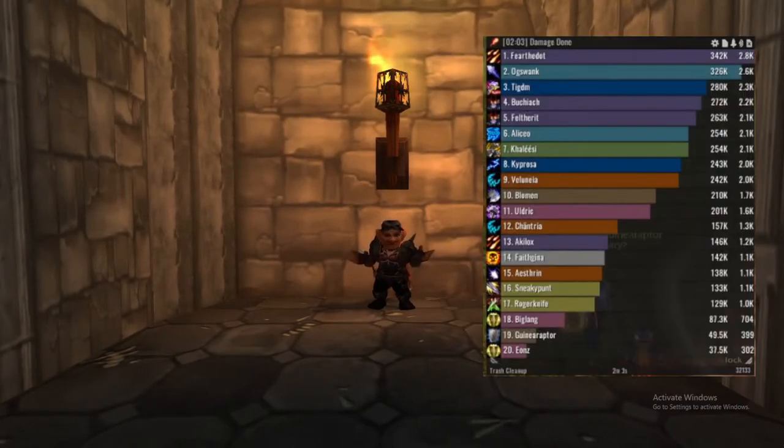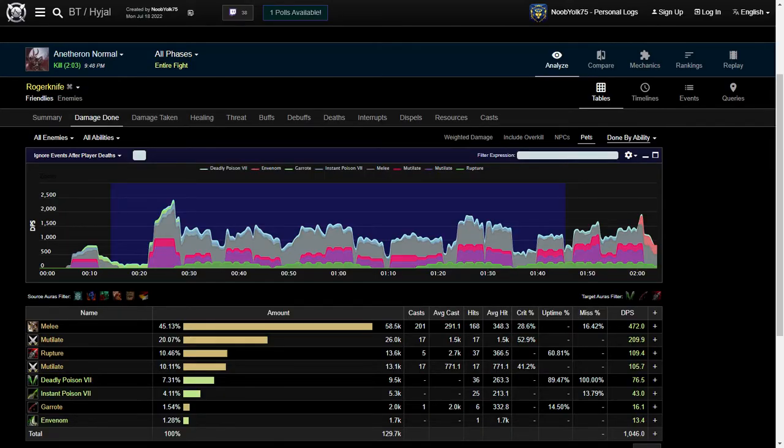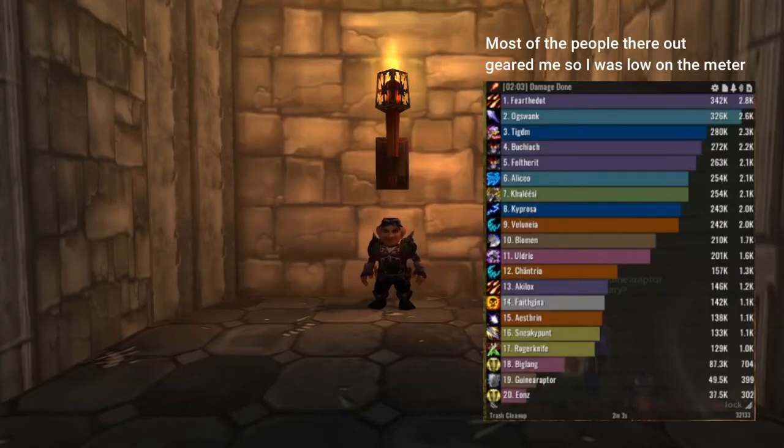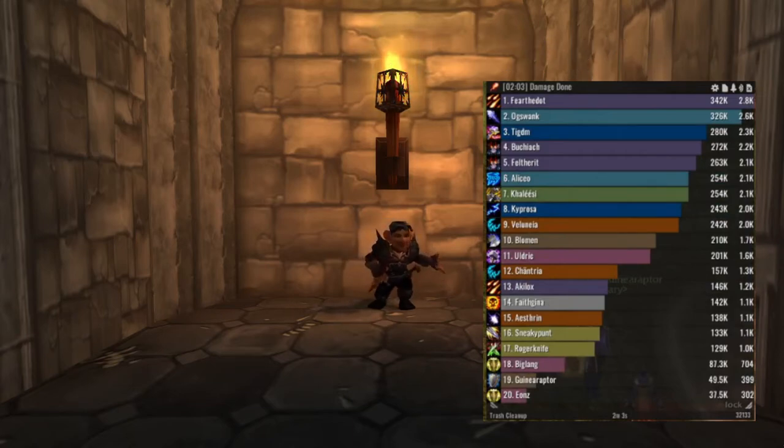Here's the DPS meter and the logs for the fight. My rotation is very simple. At the start of fights, garrote, then mutilate to get some starter damage on the meters. Afterwards, pop Slice and Dice so you can ramp up your DPS. After, get Cold Blood up and do another mutilate for a 100% chance to crit so you have 4 combo points to spend on a rupture. And throughout the whole fight, just make sure to keep Slice and Dice and Rupture up. Slice and Dice comes first because that's the most important ability to keep up.